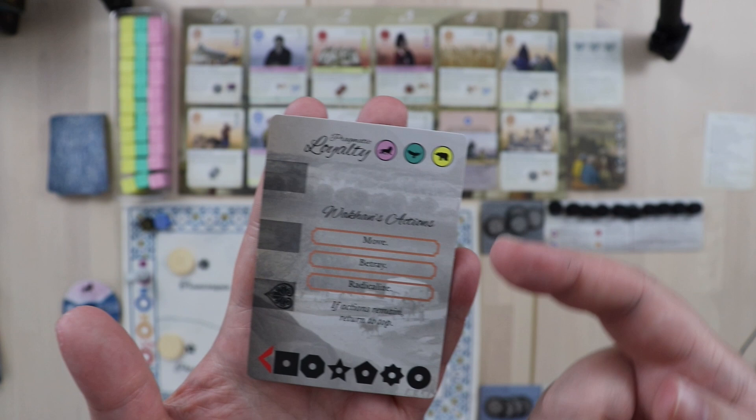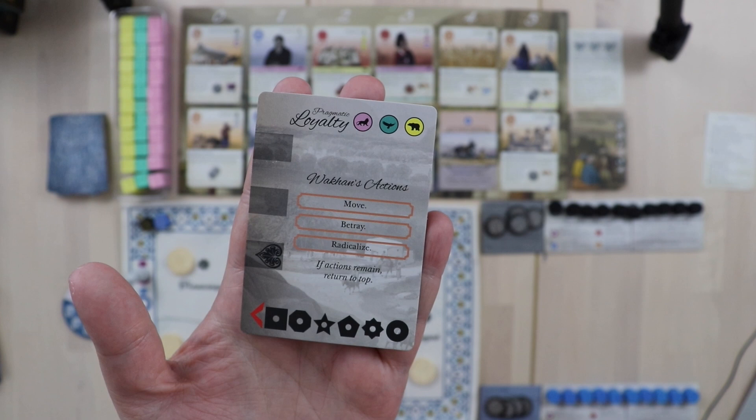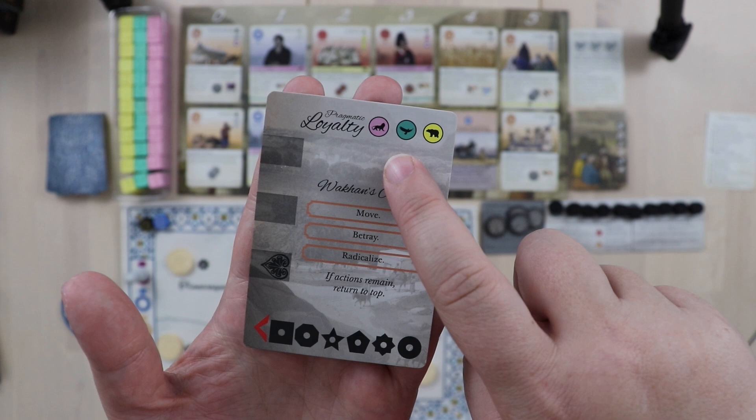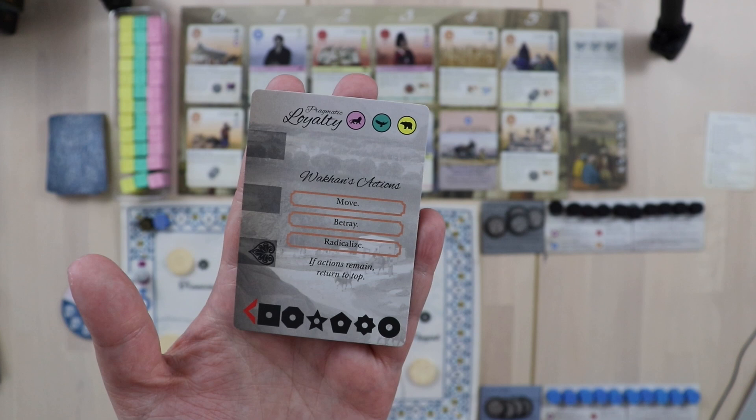She can't move or betray right now because we don't have the board set up for that, but she can radicalize — and she's going to end up radicalizing two cards. She also has a loyalty listed: Wakhan has pragmatic loyalty, which means during a dominance check she's loyal to everyone and will get points. But when playing against us, she's loyal to whichever empire is leftmost that we're not loyal to. Since we declared British, her pragmatic loyalty this turn is to the Afghans.